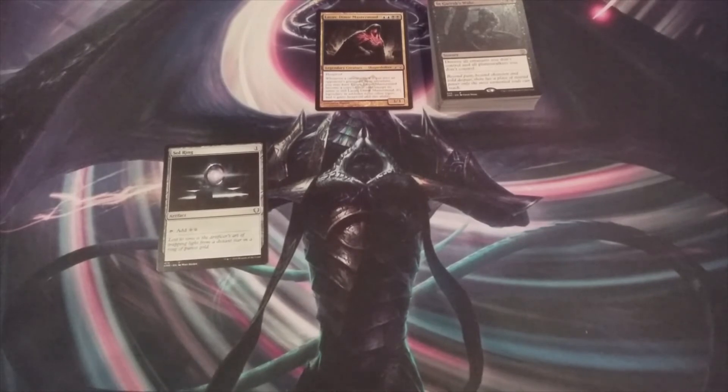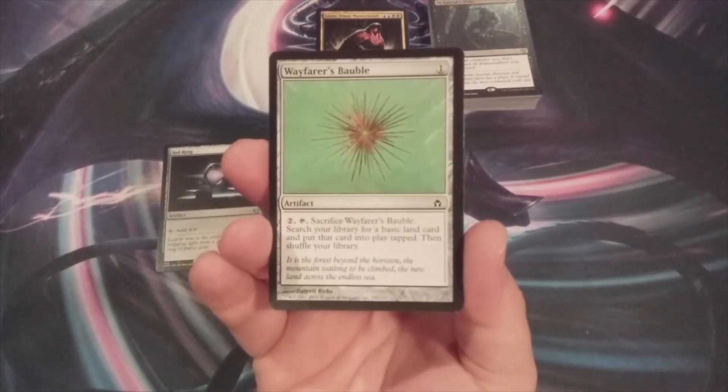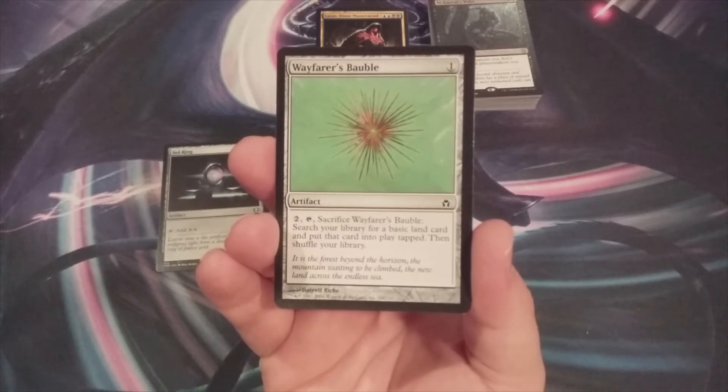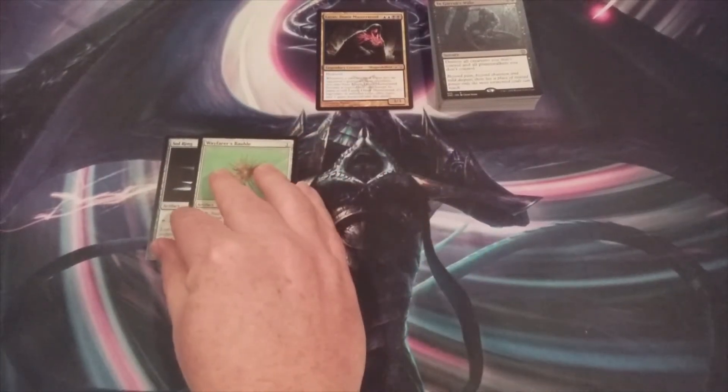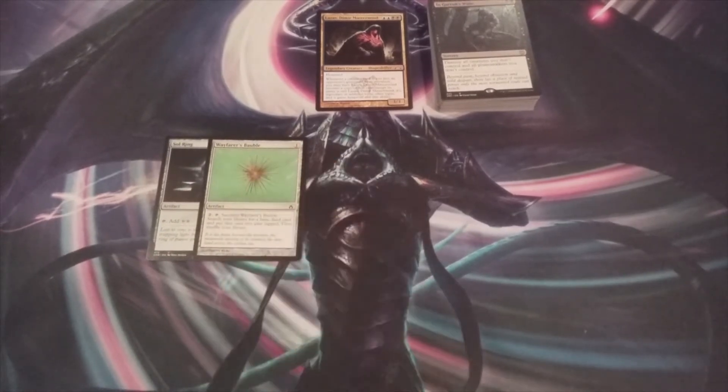Next up is Wayfarer's Bauble, an artifact for one mana. Tap and sacrifice it and it acts as a Rampant Growth. We're not in green, so we've got to do what we can to ramp up our mana.